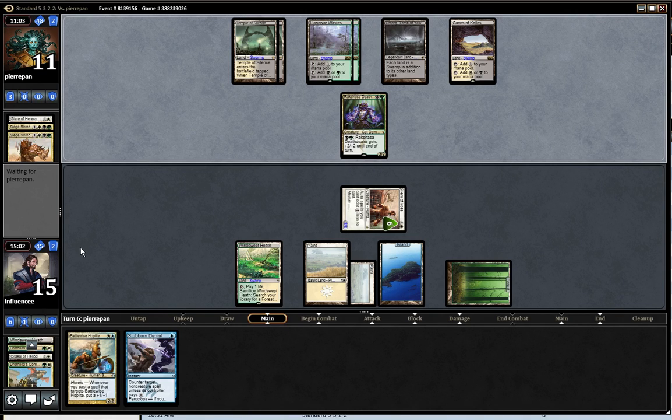I don't have any more Dromoka's Commands because I sided them out. In this position that card's really good — maybe I just don't side that card out. Maybe that card is just too good not to have four of. It has so many modes and it's not mana-intensive.